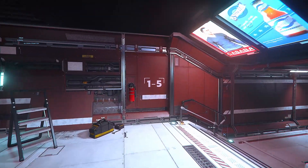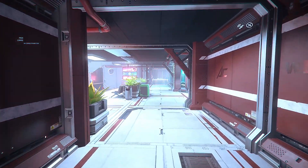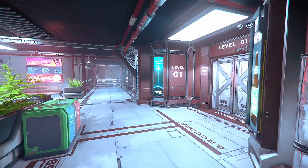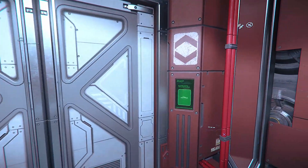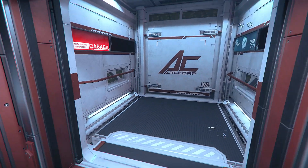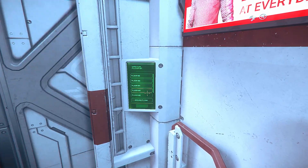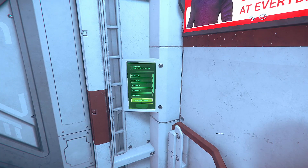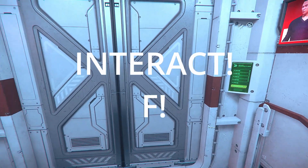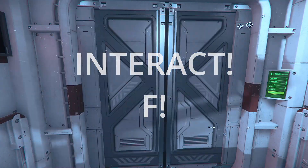I know getting around and finding your way to locations in these large cities can be daunting at first, but I'm going to take your hand and gently nudge you in the right direction — just pay attention because I'm not going to repeat myself. When you approach objects that you want to interact with, press the F key.